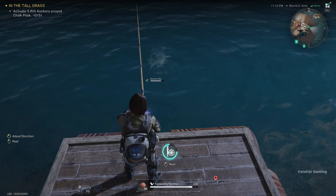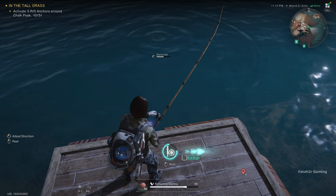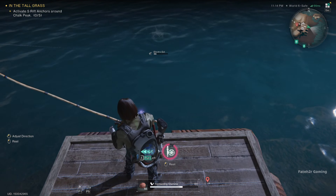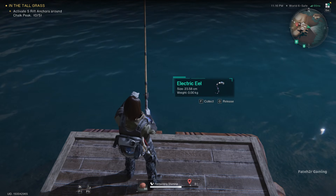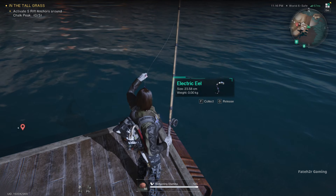One fish is electrical eel deviant and the other is barracuda. Most of the time you will get electrical eel, and it's guaranteed. Since this zone is in the Red Sands, which is a high-level area, the chance of getting a level five or four eel is increased.